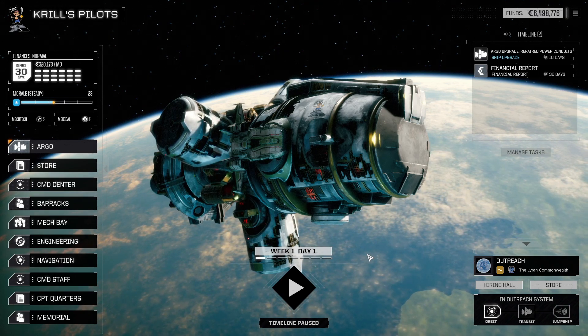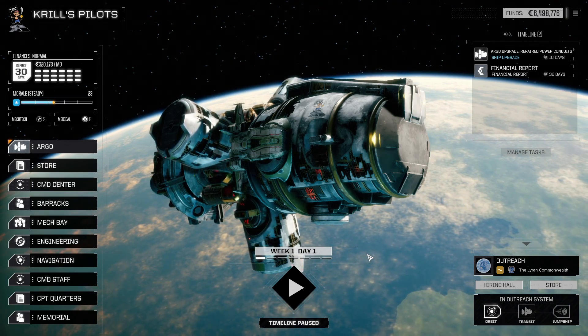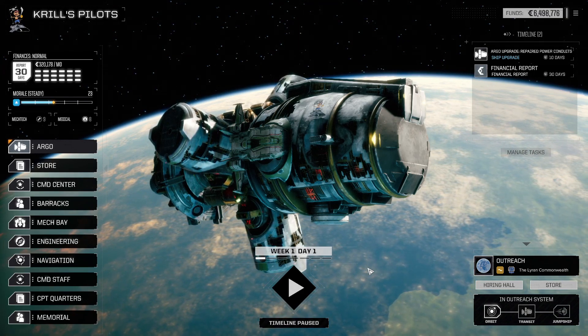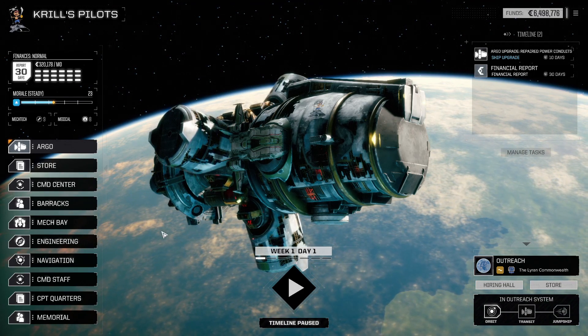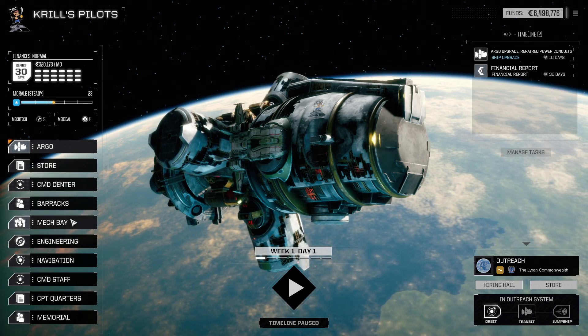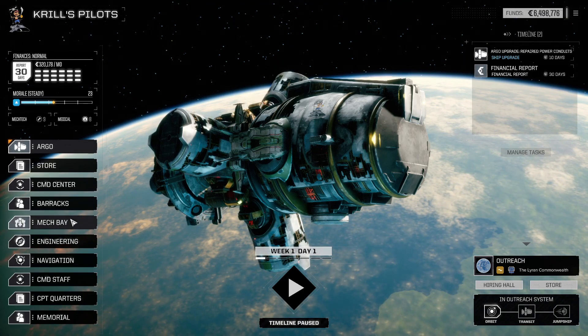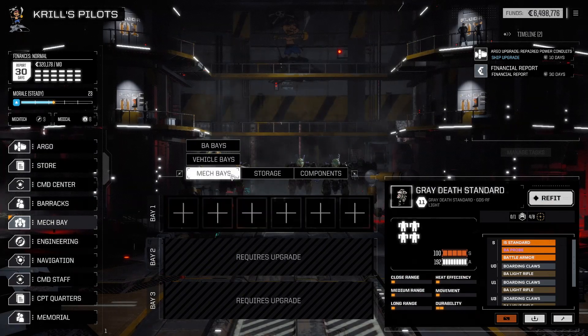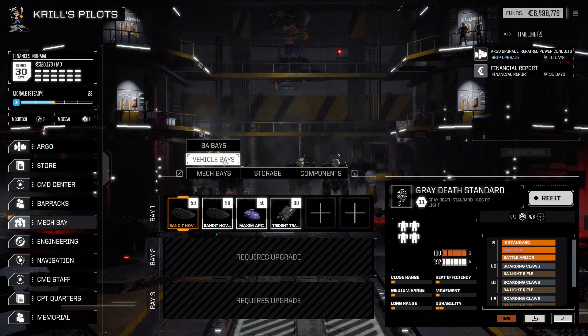Hello and welcome to Road Tech - Krill's Pilots, I might change that name a bit later on. We're starting off as pilots. Don't forget our routes - remember where we got the Argo from. You've got to complete the Urano campaign really to know your route, where we got it from. But anyway, we are starting off a completely brand new campaign.